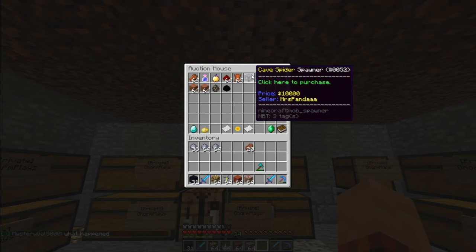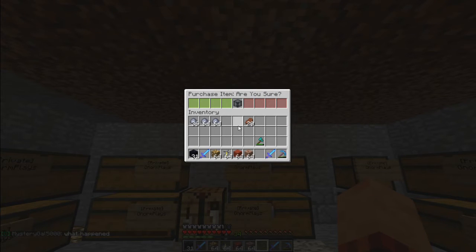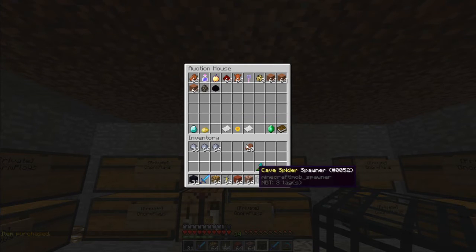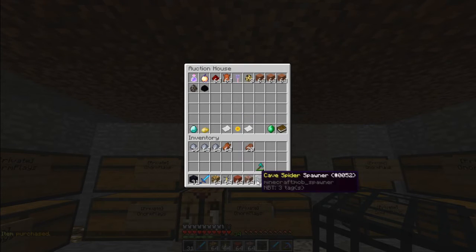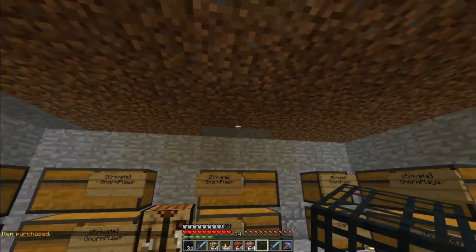Like someone's selling a cave spider spawner for $10,000. So if I would want that — and I do — I'm just going to click there to purchase it, and I'm going to hit confirm. And now I have the cave spider spawner. It's pretty simple, the money gets put to the other player. Like for example here, if I want some monster jerky, I'm going to click that because I love me some monster jerky. We're going to confirm that right there, and now I have some monster jerky as well. So that's how you purchase things.